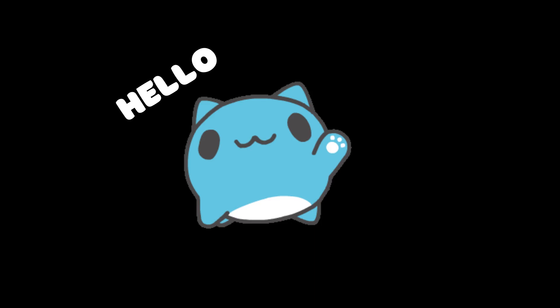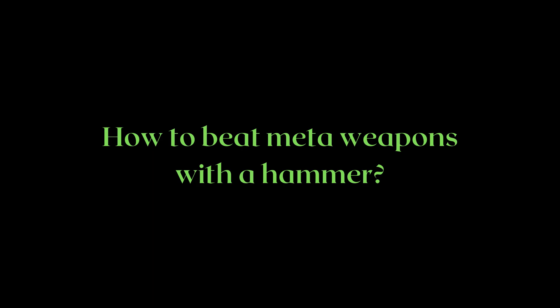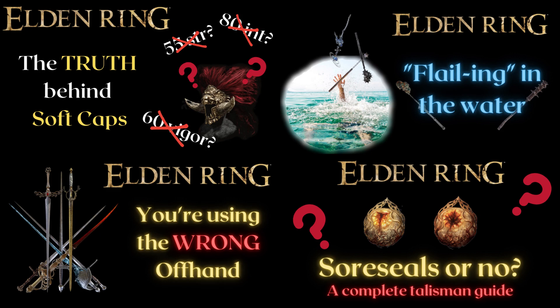Hello, it's Crane here and today we're going to be doing something a bit different. We're going to take a step-by-step look at how to make use of knowledge in order to make something that's called trash or weak in the PvP meta shine. If you've watched some of my previous videos, you'll probably know I like to advocate keeping your mind open instead of parroting what other people say without sufficient proof. I firmly believe in making knowledge work for you instead of against you.